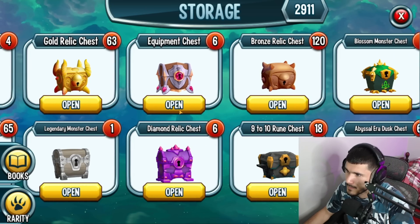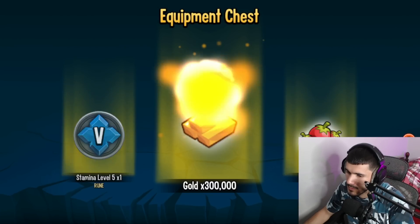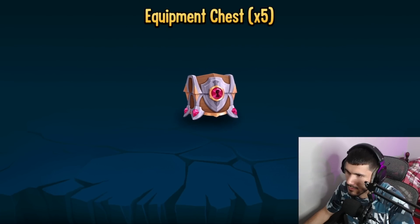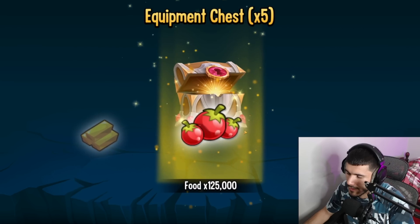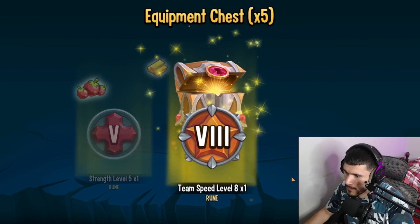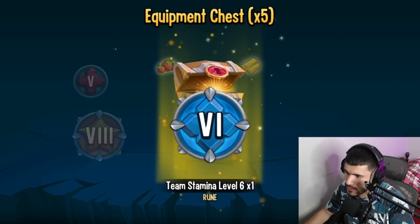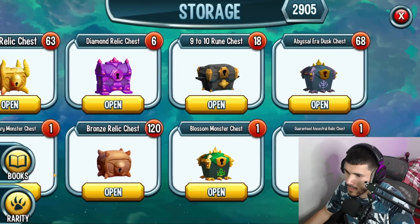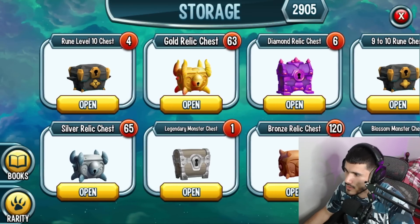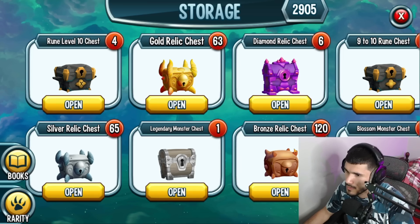Let's open this up. This is useless — 30 of those. There's a legendary monster chest and an equipment chest. What do we have here — level 5. All together: 1.5 million food, 125k food, a team speed level 8, and a strength level 6. Okay.